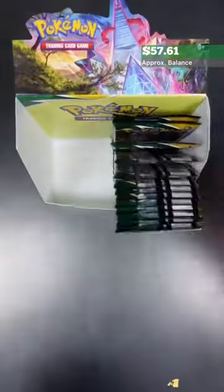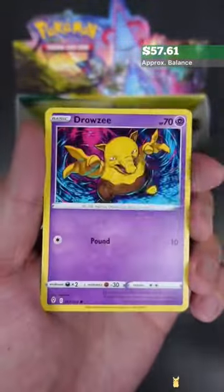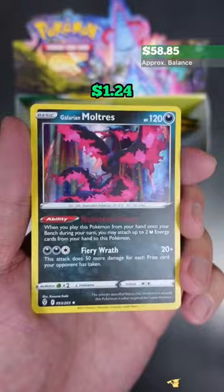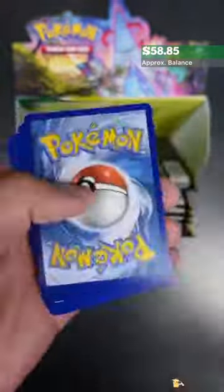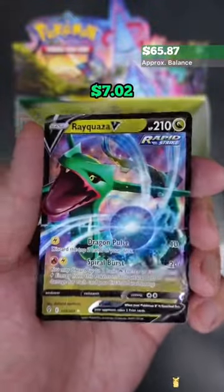Now that's one sick Entei artwork. We're more than halfway through the booster box and we've only pulled one secret rare. If you're curious about the top 10 chase cards in this set, go ahead and check out my previous video. The most valued card you can pull from this set is the Rayquaza VMAX Alternate Art, which is going for around $400.